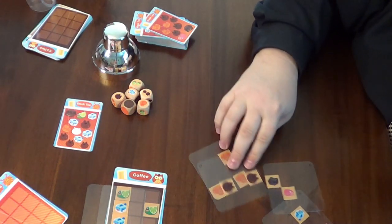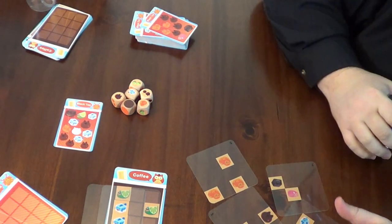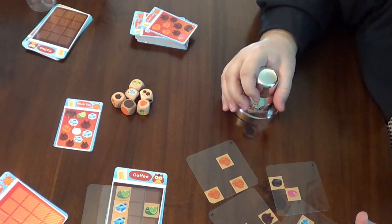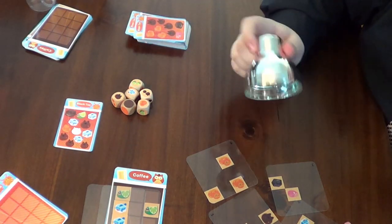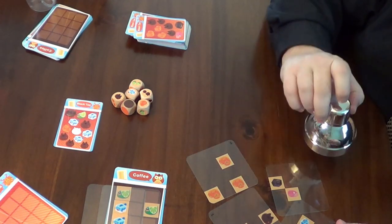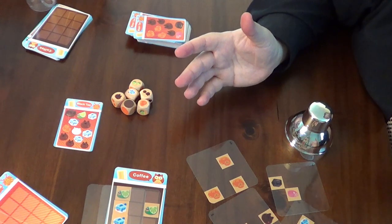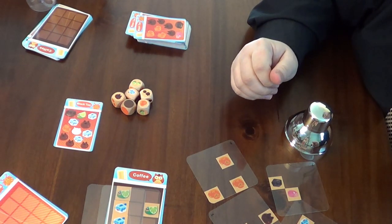After that, you grab the cup to show that you're done. You check the accuracy — if you got it right, you get a point, which usually you just take a customer card to indicate that. Or if you got it wrong, everybody else continues until they get theirs figured out. Play continues like that until you get three points, and it's pretty straightforward.